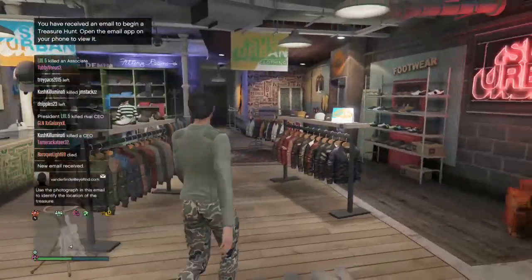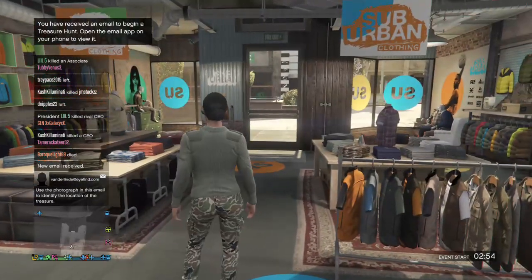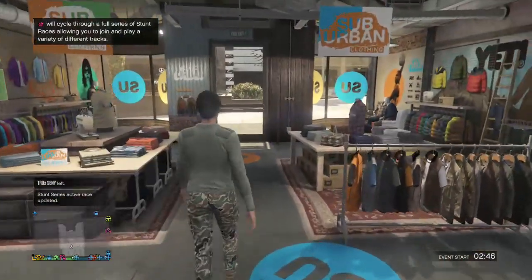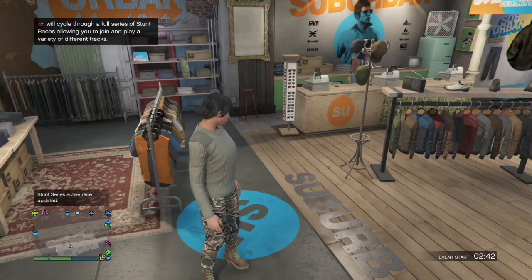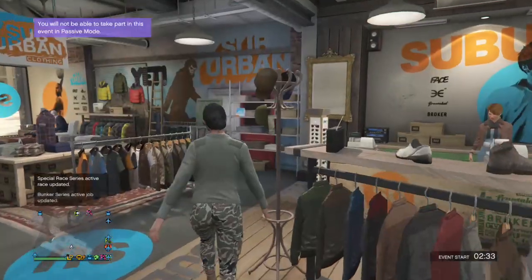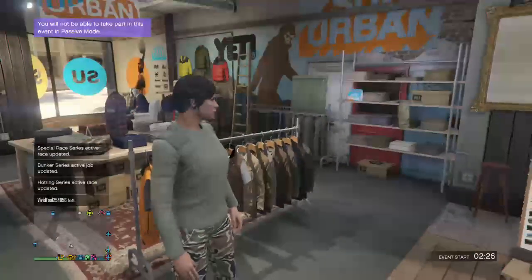Hey, what's going on guys? It is UnknownSkills here coming at you with another glitch video on GTA 5 for a glitch outfit. You guys really seem to be loving these outfits and I'm getting a lot of good views on this. A couple of you guys said keep doing these outfits, so I'm going to do a pretty rare outfit — it's a full checkerboard outfit. I'm not going to show the male steps because my two other videos have that glitch. I'll leave a link in the description below. So let's get into it.